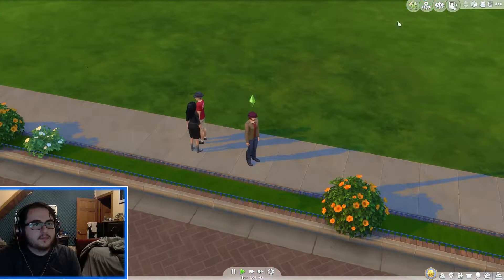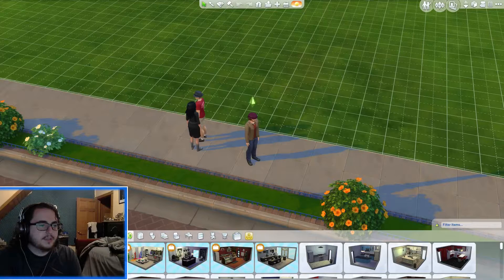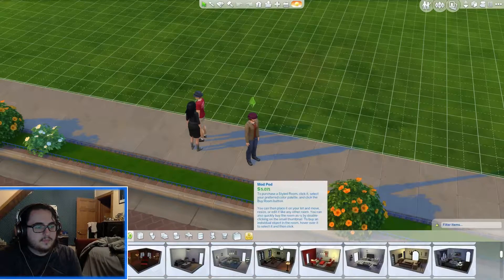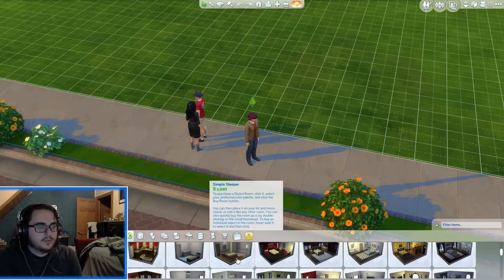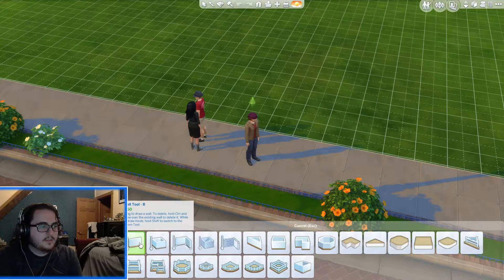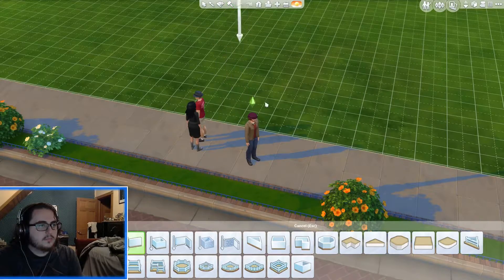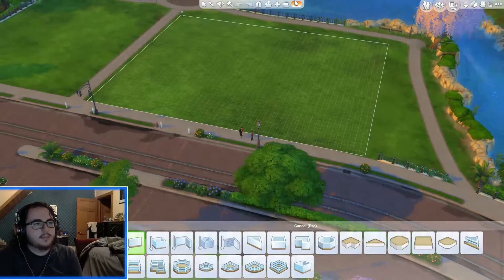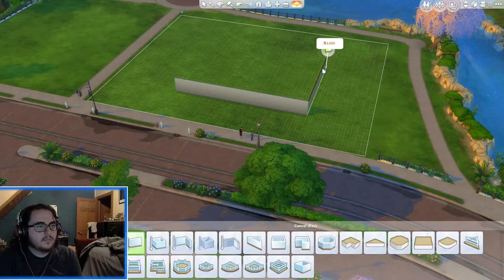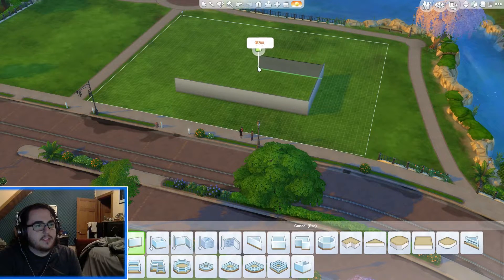Alright, let's go into build mode. Let's not do a tutorial. No. What is all this junk? We just want a regular house. Let's just do the doors, or the windows, or the walls. We'll go back. We're gonna make a simple house at first so we can tear it down later. I feel like I went too wide already. That's fine, we're just gonna do this.